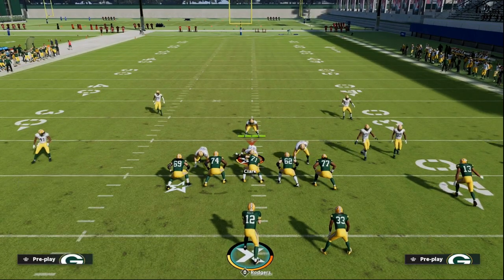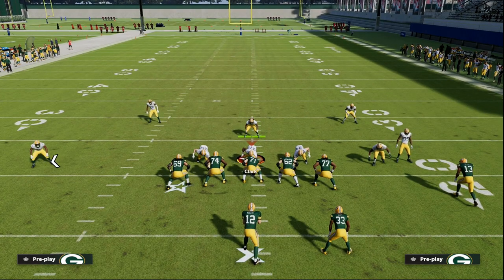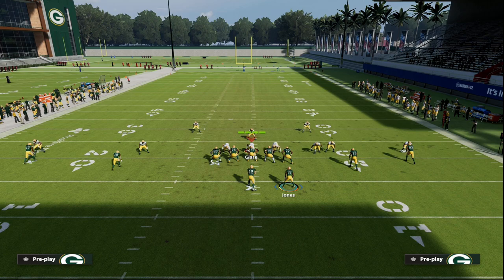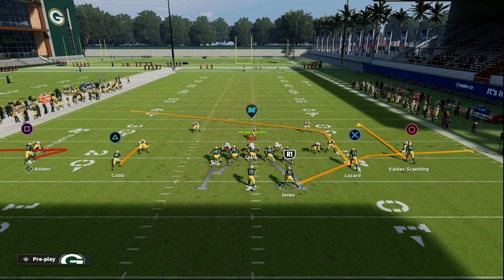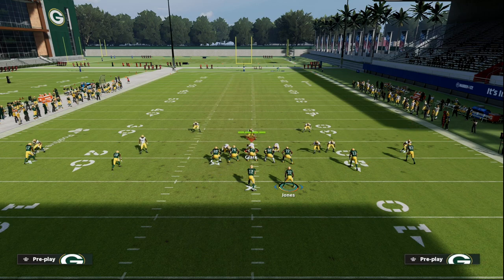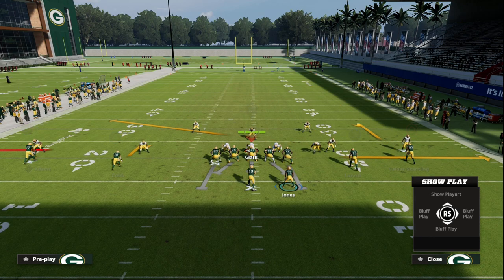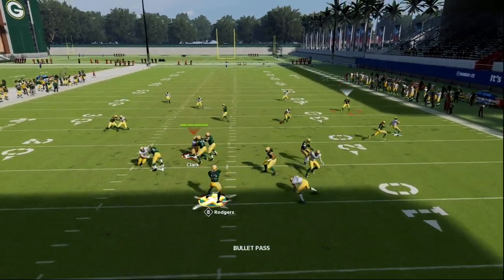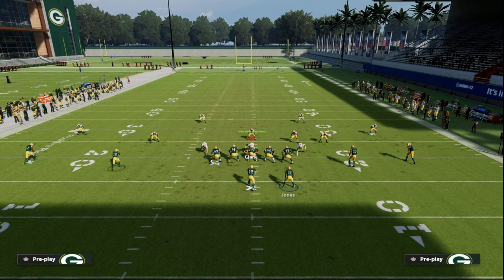Another nuance — and this plays a bit differently in Madden 23 than 22 — is manipulating the outside zones. If you don't want to hot-route a post, one of my favorite things is running a curl flat concept and taking the running back over the middle on an option route, angle route, or simple slant. The hard flat will go to the running back out route, but the vert hook on the grid system won't guard the route to the circle receiver, leaving it open.